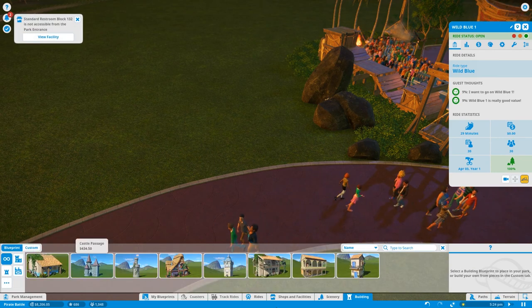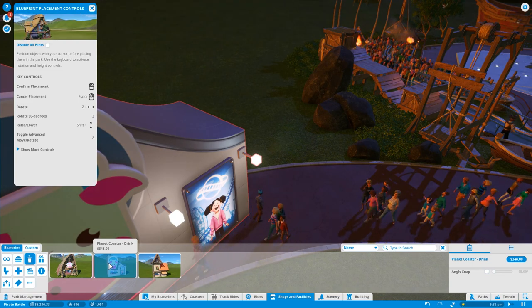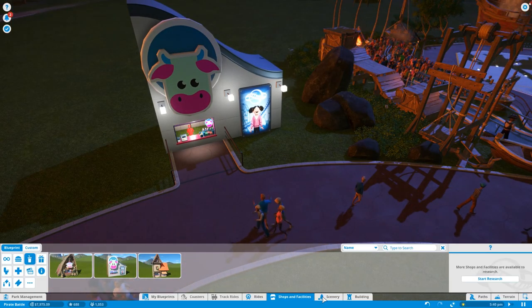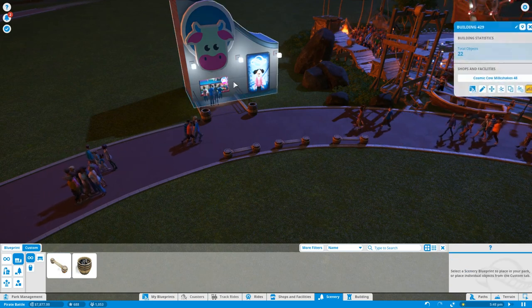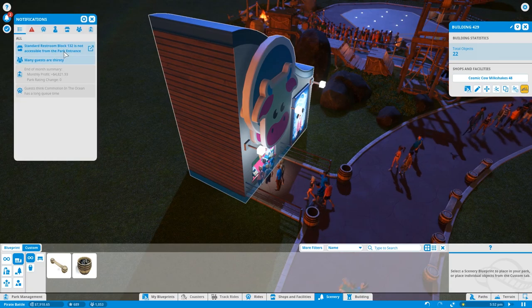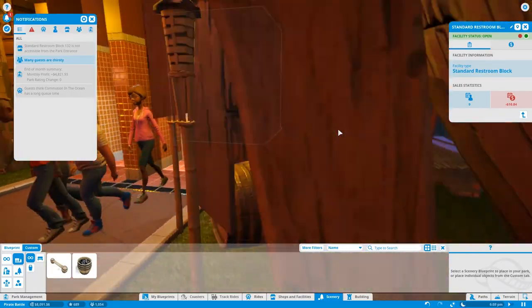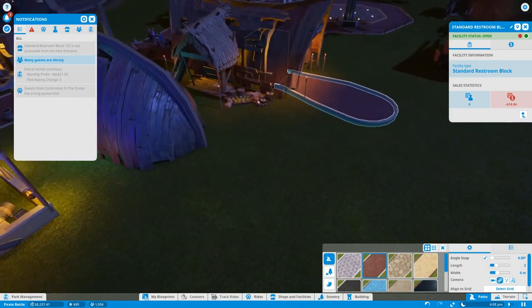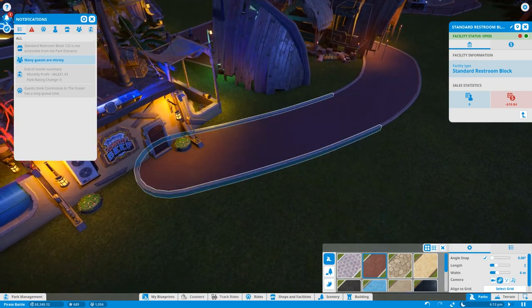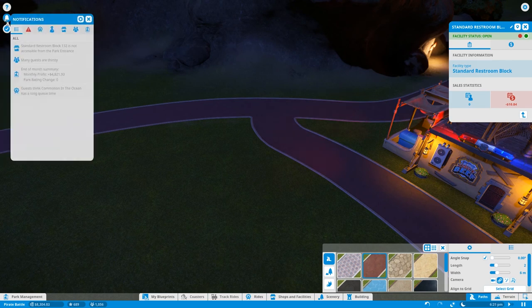Apparently they want two drink shacks. Let's go to shops and facilities — maybe what they really want is a Planet Coaster drink. That's it! The most natural place for it is right next to this pirate ride. Open shop there, add a couple more trash cans so people don't make a mess, and a couple more benches. Also getting a notification: the restroom is not accessible from the park entrance. Let's connect it around to the main path — problem solved.